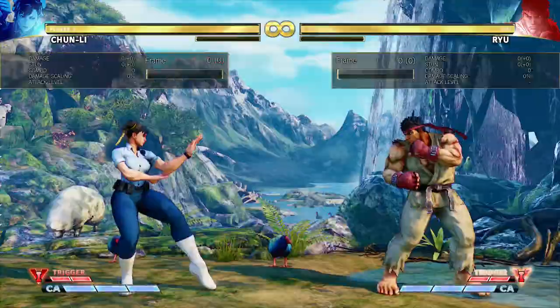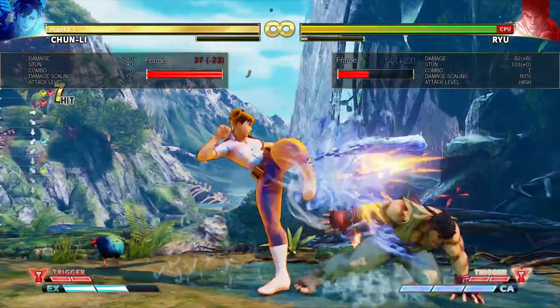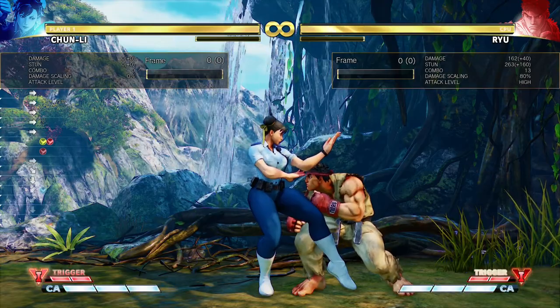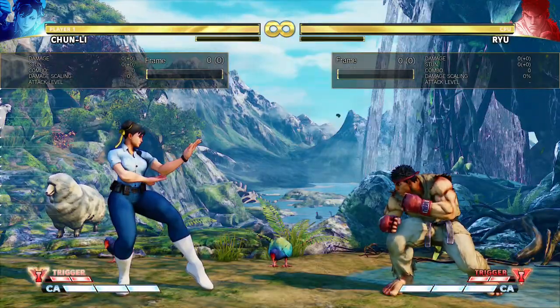If you're worried about the frames, you can just do crouching light kick into EX legs. So that's another thing that you can constantly combo off of.